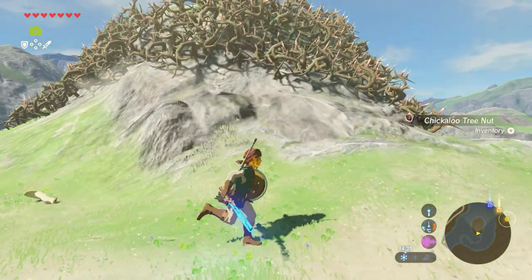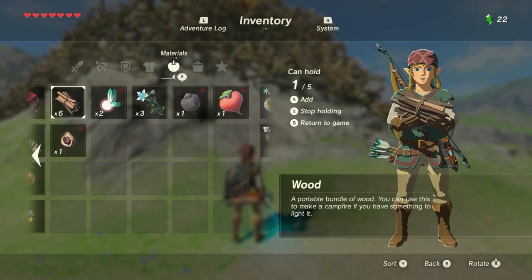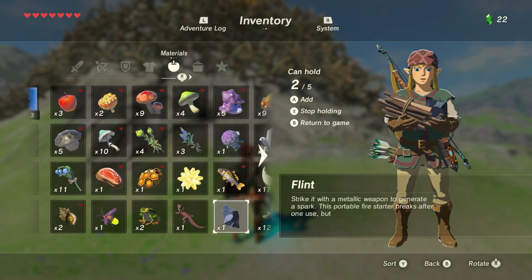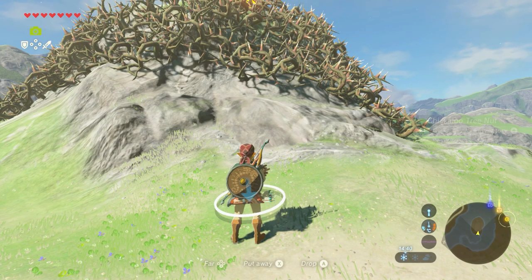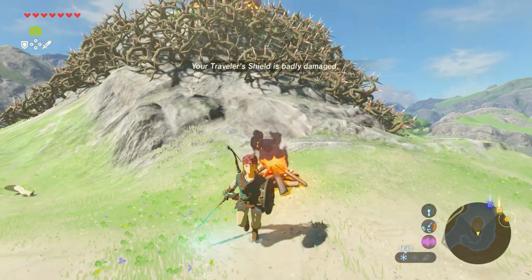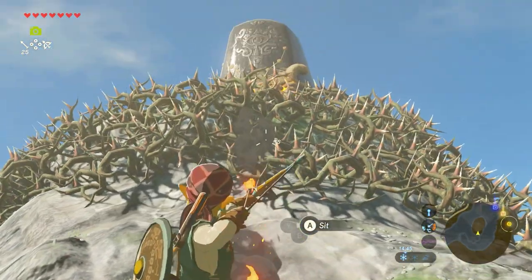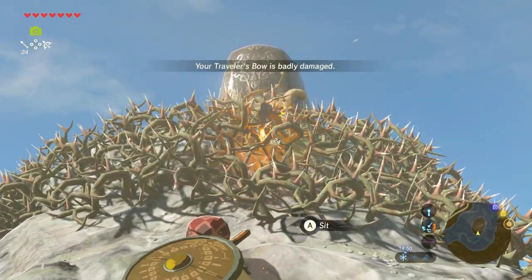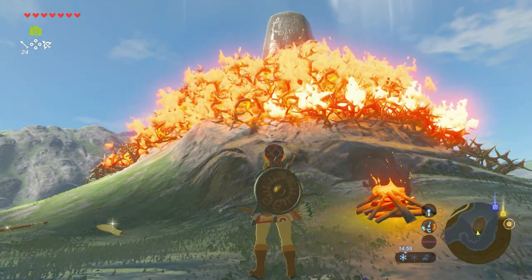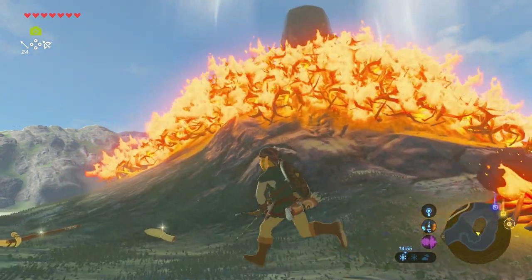Since I don't have any fire arrows, I'm going to use some wood and flint. Grab some wood and flint, place it somewhere on the ground, use your sword to light it, then get your bow and arrow. Make sure your arrow is lit and then shoot it into the brambles — the brambles will catch fire and eventually burn away.